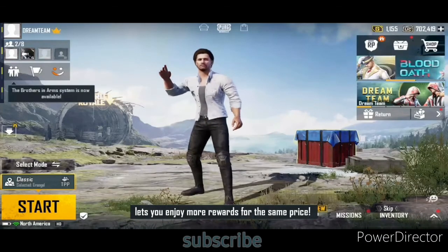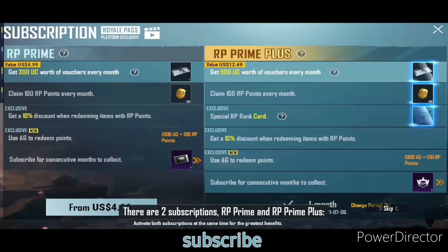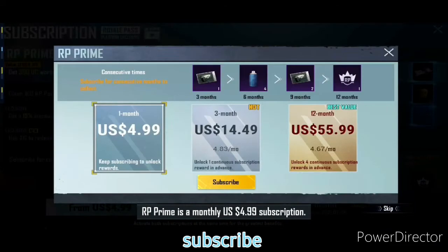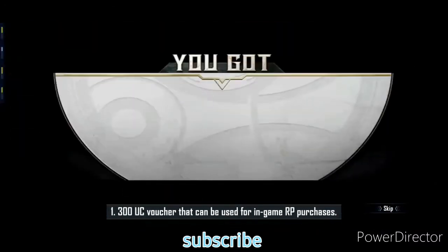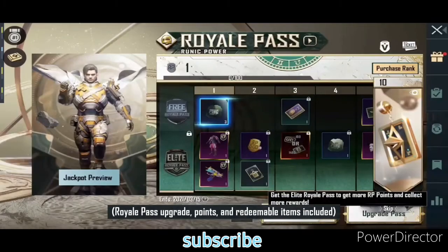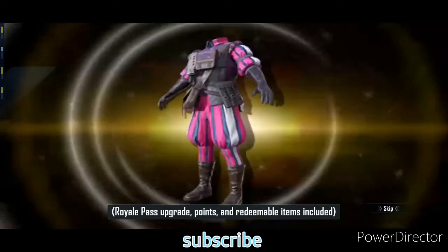Royale Pass Subscription lets you enjoy more rewards for the same price. There are two subscriptions: RP Prime and RP Prime Plus. RP Prime is a monthly US $4.99 subscription. For each subscribed month, you can collect one of 300 UC vouchers that can be used for in-game RP purchases, Royale Pass Upgrade points, and redeemable items included.